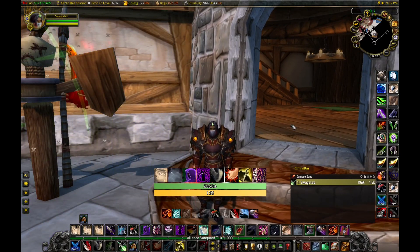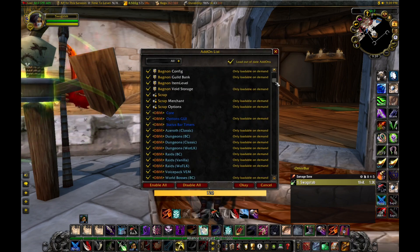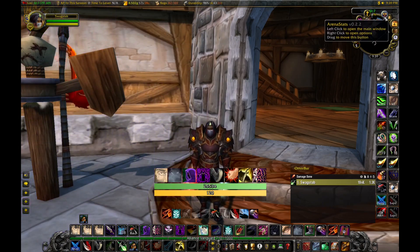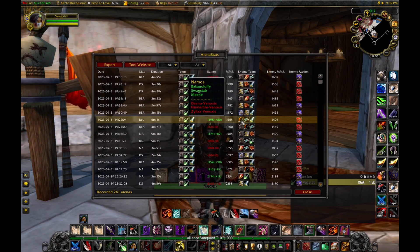Quick update on my rogue in terms of add-ons and weak auras. The first one for PvP is Arena Stats. This tool doesn't really help you in the games themselves and won't necessarily make you win, but it's really nice for analysis.